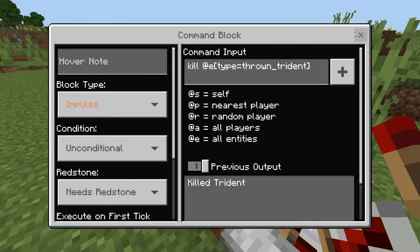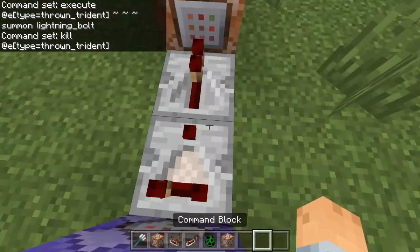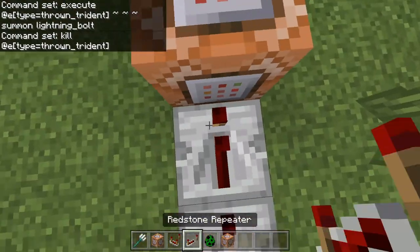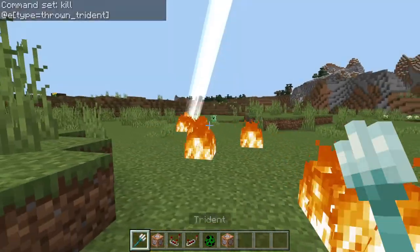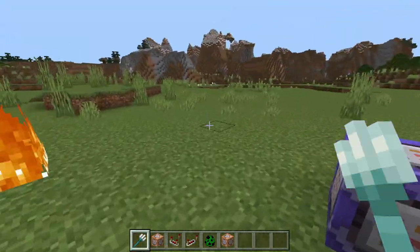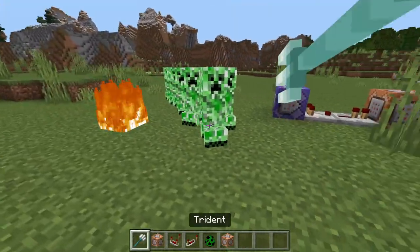And then you have in this one kill at e type equals thrown trident, and you're going to have this comparator and this redstone repeater pointing to it. And then as you can see it will just go super fast in a long line. Let's spawn a few creepers here just to demonstrate a little bit of its magic.